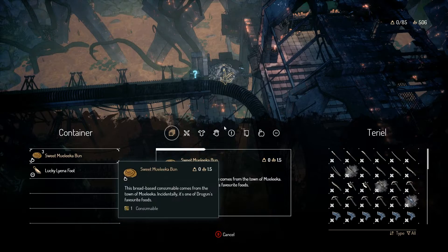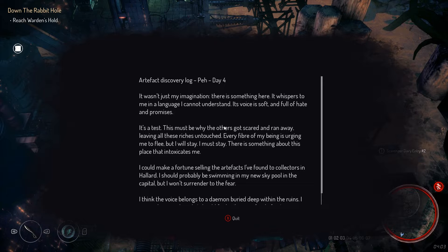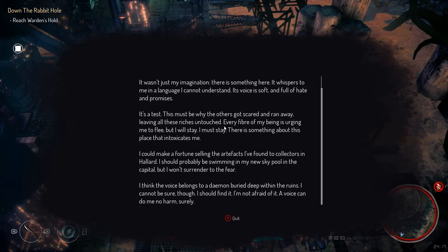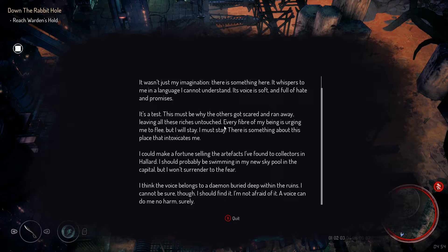I should probably start using the HP regen ones. I'll probably just go make a bunch with all the materials that I get. Part of it is I don't want to play this game as an action combat game — it's not a very good one. What's this? Artifact discovery log, day four: wasn't just my imagination, there's something here. It whispers to me in a language I cannot understand. His voice is soft, full of hate and promises.